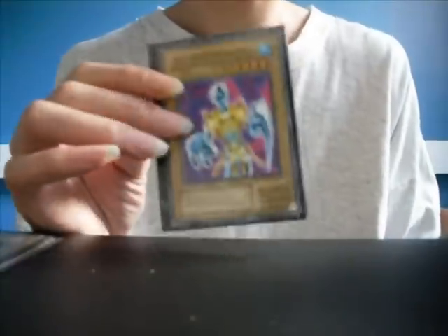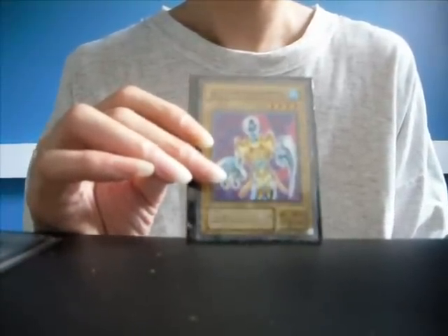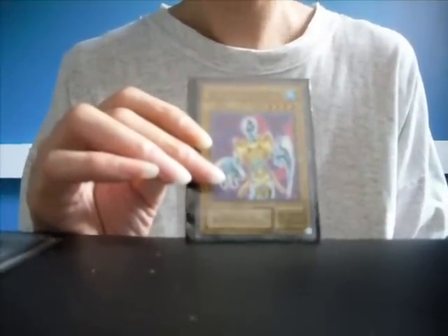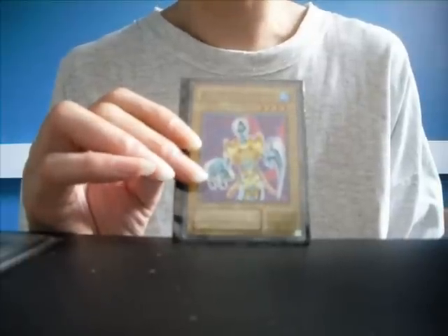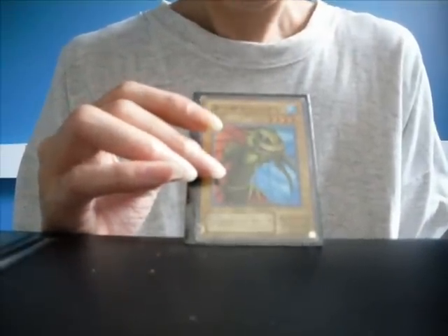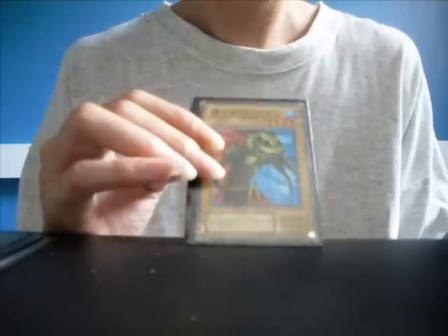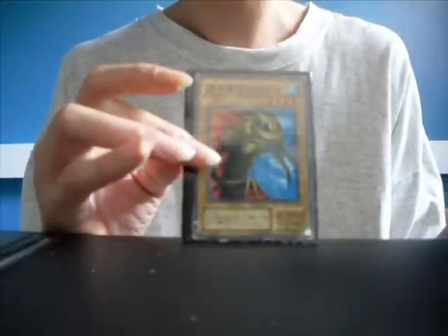Next, Human Droid Slime. Level 4, 800 attack with 2000 defense. Normal monster. Two of them. High Tide Kyojin. Level 4, 1650 attack with 1300 defense. Normal monster.